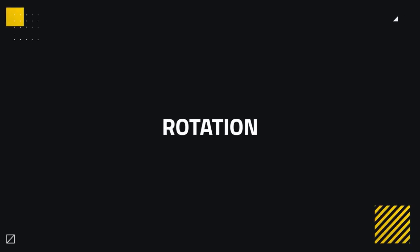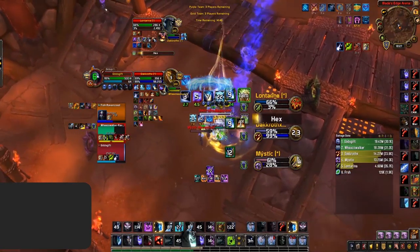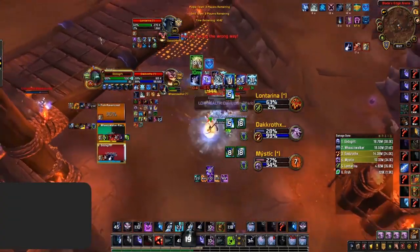In general, the rotation of a Frost Death Knight is very easy to pull off, but there are a few general guidelines for dealing passive or burst pressure. For general pressure, you want to be pressing Remorseless Winter on cooldown. Using it on cooldown generates excellent pressure in all situations, especially when in close proximity to two targets, adding to your cleave pressure. Your burst pressure as a Frost Death Knight is everything, so you want to make sure you have your cooldowns ready and use the right abilities to decimate your targets.